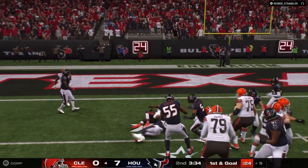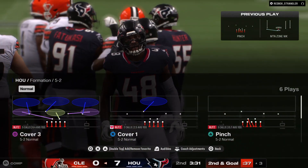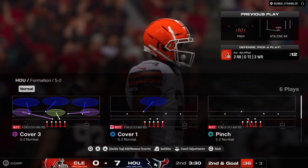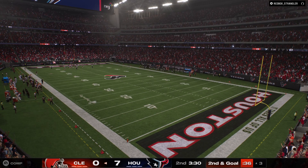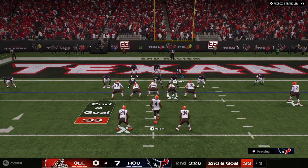They'll run with Chubb — not a whole lot there. He does get a couple, taking it from the five down to the three. All of a sudden, those lanes that were open earlier in the drive dry up near the goal line. That's a good job defensively to diagnose the run and stop it for a very short pick up.